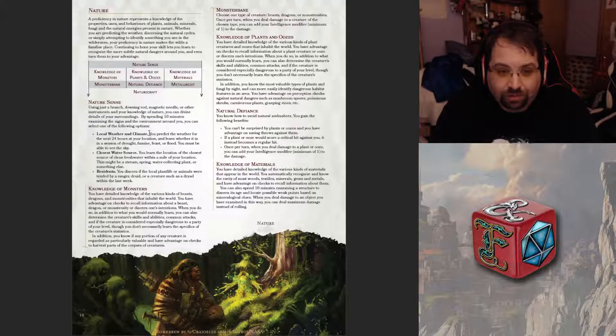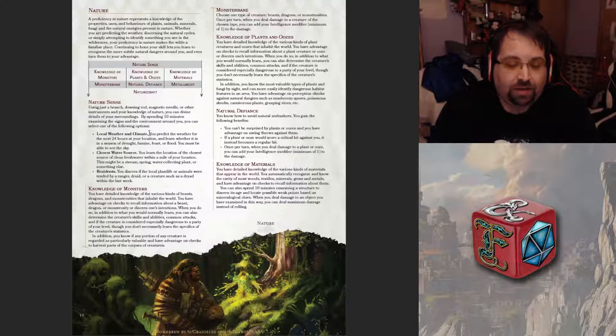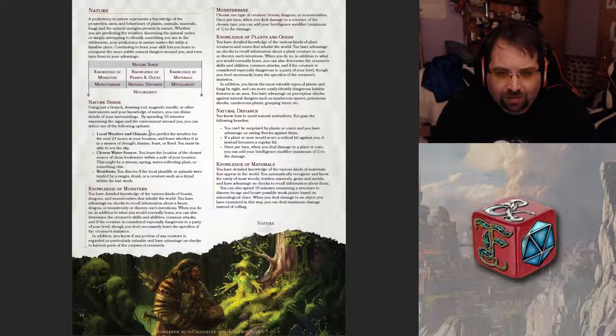Residence: you discern if the local plant life or animals were tended by a ranger, druid, or a creature such as a druid within the last week. That's interesting — not really useful in most scenarios, but it's a pretty wide range. Then you have three different paths: it looks like you have a Monster path, a Plant path, and maybe creatures — like Natural Defiance. You know how to avoid natural ambushers, and you can't be surprised by plants or oozes.